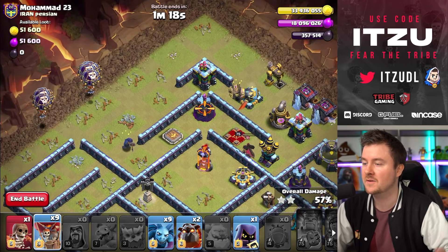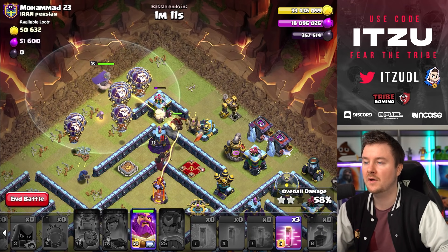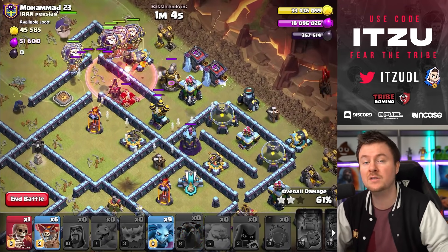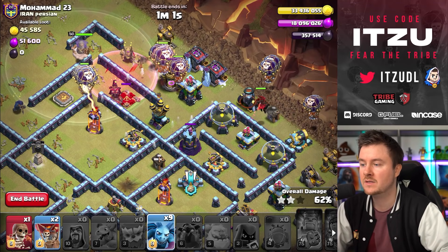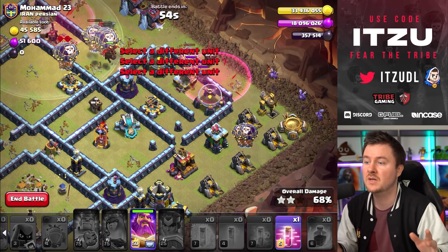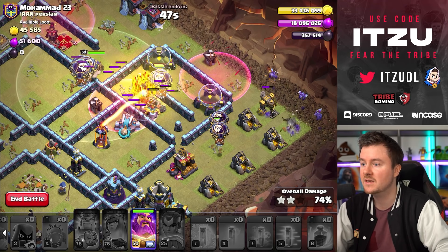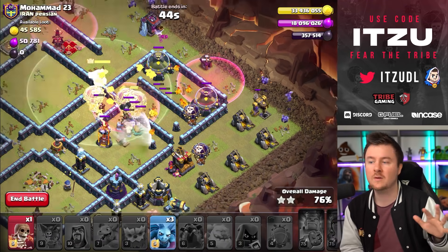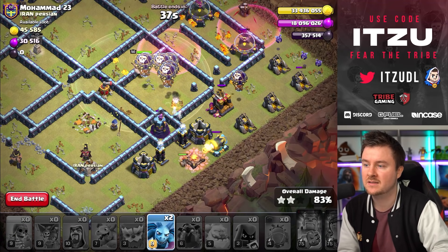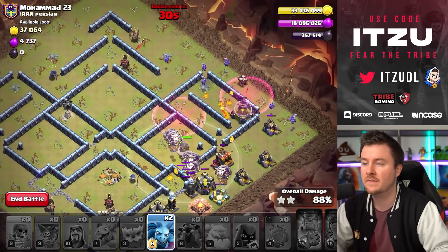At least we got the second star, now it's all about the third. Loons are in, howi is in, super mini is in. The head hunter gets one-shotted by our queen since the queen was already weakened by the king. The next hound is coming in. Placing loons on the outside because the archer tower is shooting all my loons on the inside. The scatter shot hit a huge group of loons. Hound is tanking — using the Warden ability now. 40 seconds left. One more super wall breaker to deal damage to back-end defenses.